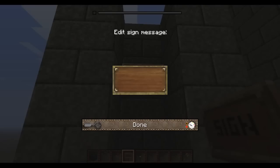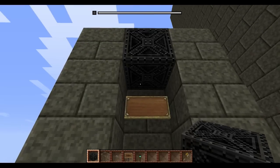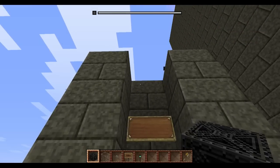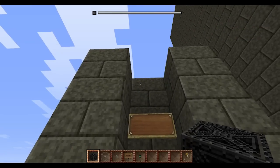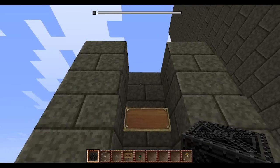Two up, you put another button, and then another sign. You have to put a sign above the button on every floor — it is mandatory. Now, before, you used to put the iron block on top. Now it's not required. You can put nothing, or you can put an iron block, or you can put a stone. It doesn't really matter anymore for the top block.